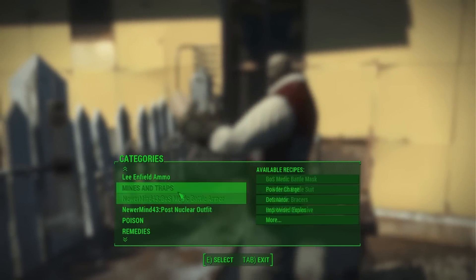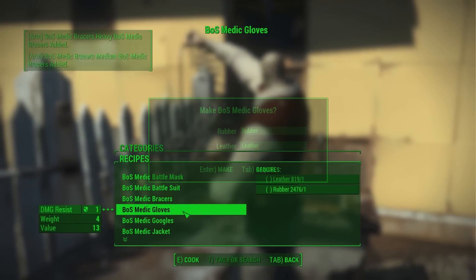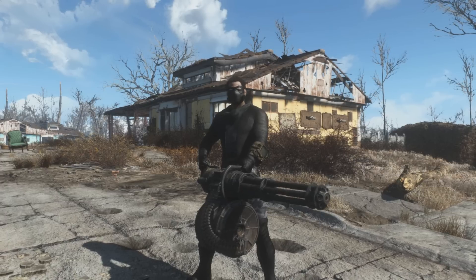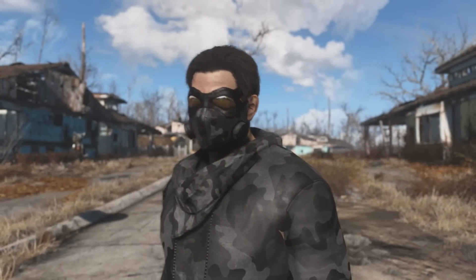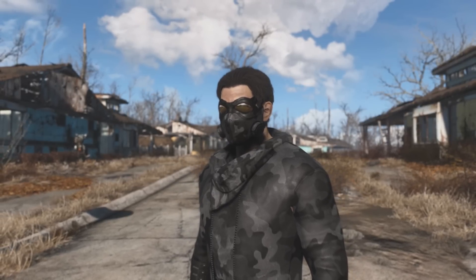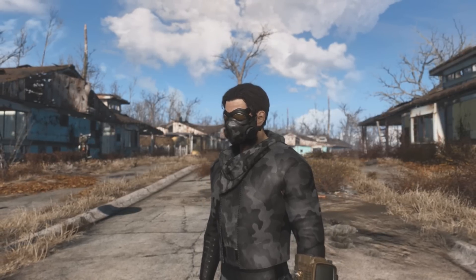The armor itself can be crafted over at the chem station under a brand new tab titled after the mod and is actually surprisingly cheap to make, especially considering how much armor it actually provides — even more so when taking into account that for the most part this outfit is registered as an under armor, meaning you could layer on additional layers of protection like some kind of militarized fucking onion.